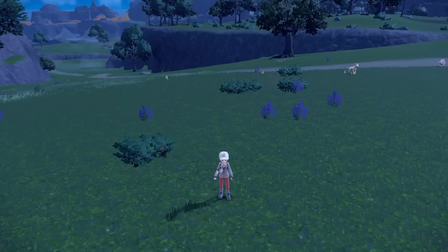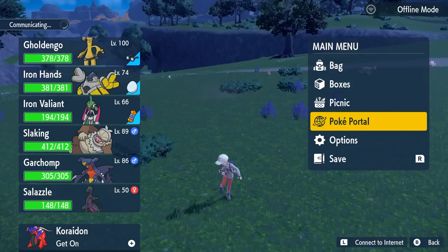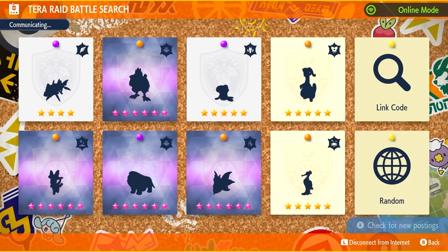Now, the only other method that is better than that is the Pokeportal method — doing Tera Raid Battles online or in your own world. They have to be 5-star or 6-star or higher, and you have to be winning those fights. Make sure you pick your battles wisely, or you can try your luck with a random one. I find I often get into a random one that's 5- or 6-star anyway.